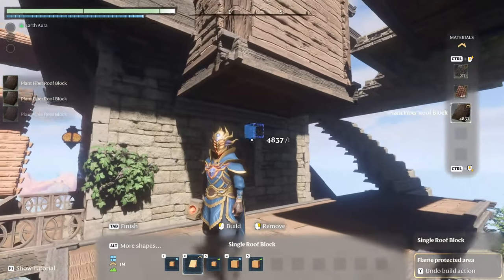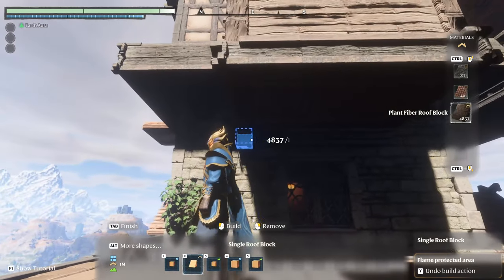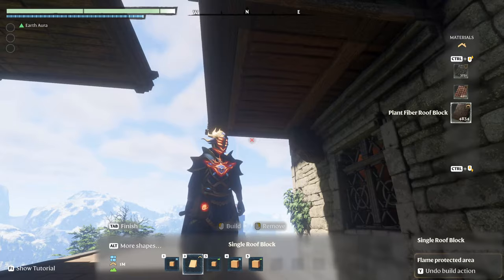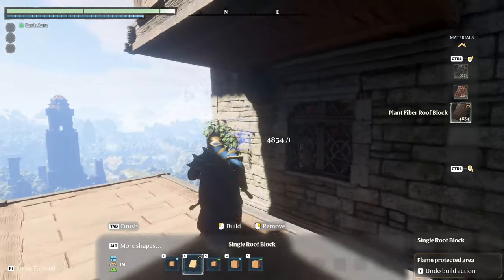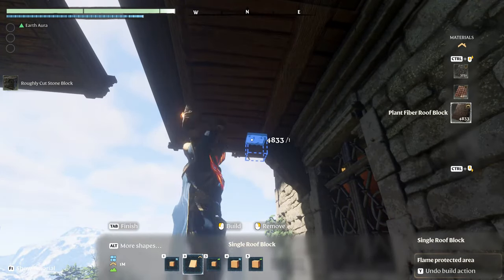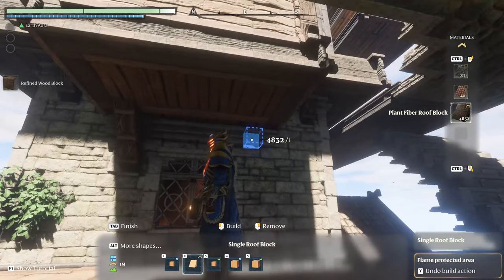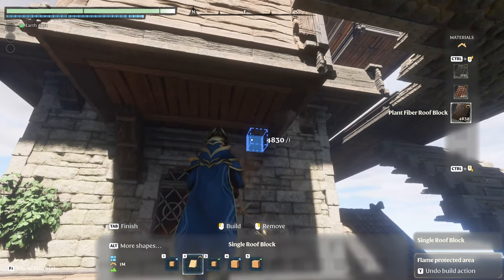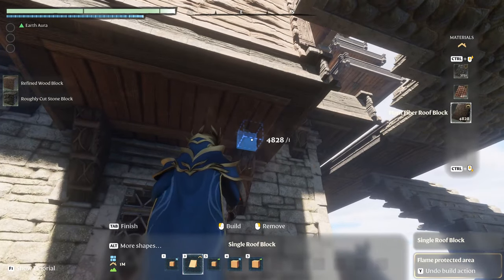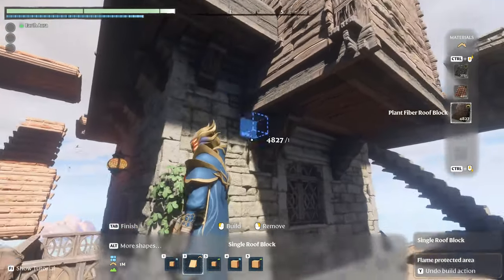The sun is not really helping here with all of this part in the shadow, but I hope you can see what I'm doing. When you want to make a beam like the one up there, if you put the plant fiber roof like this you get almost a beam, but the edges don't really look nice. The way you solve it is you make a little hole in the wall, place one plant fiber roof inside of the wall and same up here in the roof, and now we've got something that looks a lot more like a beam. Now we've got two nice beams here supporting the structure.